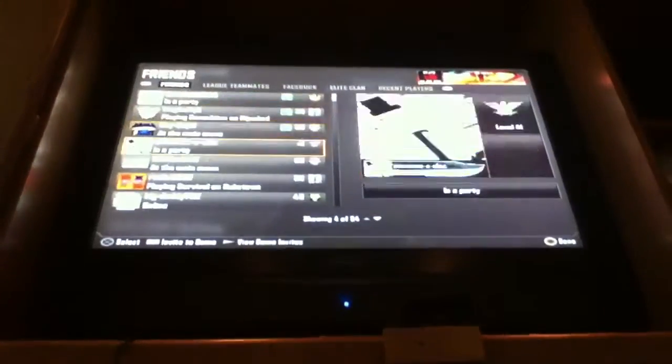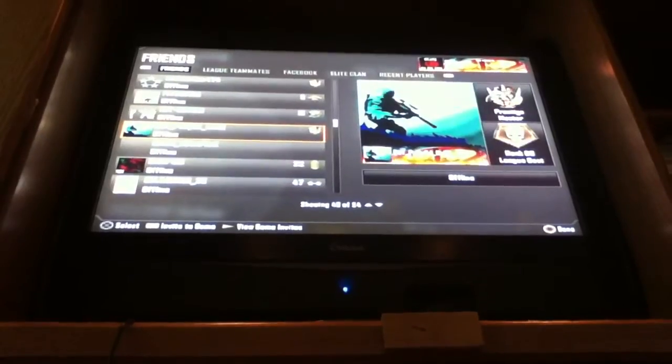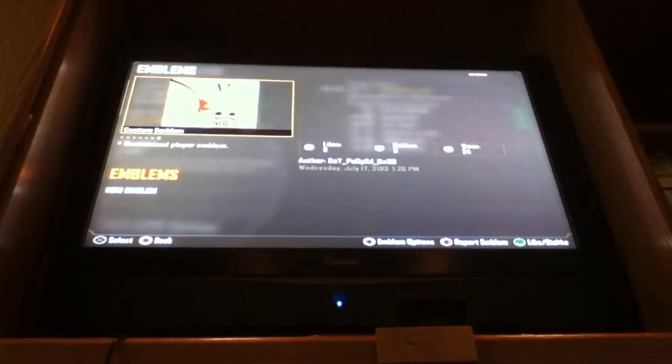If you do it fast — I'll go back to 'Pooped On'. If you go A, up, up, B, B, B, B, A, B, A — if you do it fast enough, you'll go to this screen and you can take any one of these emblems.